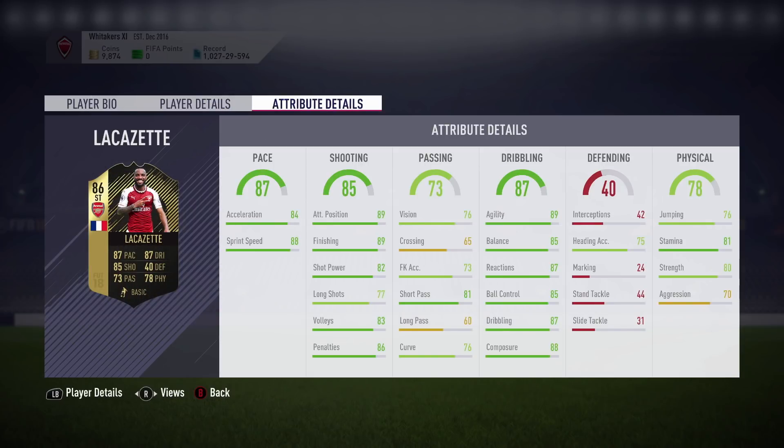Looking at his attribute details: he's got 84 acceleration and 88 sprint speed. His attack positioning is quite nice — attack position is normally quite high for a striker. 89 finishing, but only 77 long shots, which is quite surprising. We'll see if that's a key factor. 86 penalties. Short pass and long pass are not great. Pretty good on the ball overall — 89 agility, 87 reactions, 85 ball control, 87 dribbling, with 81 stamina and 80 strength. Those are his baseline stats and attribute details, so let's get on to the in-game highlights and see what he's actually like.